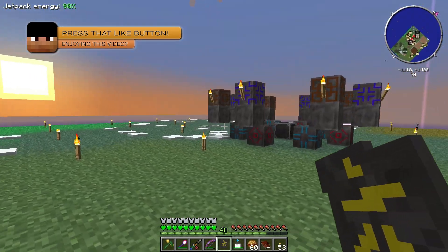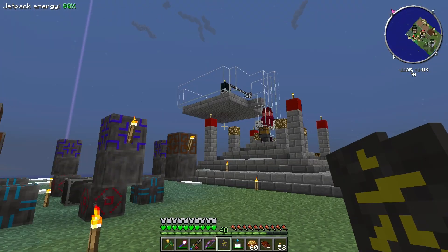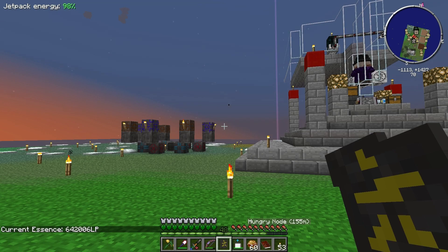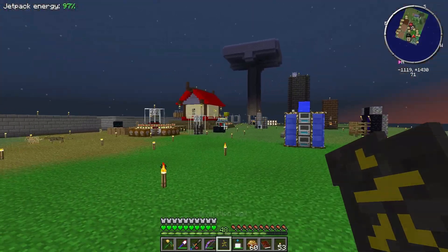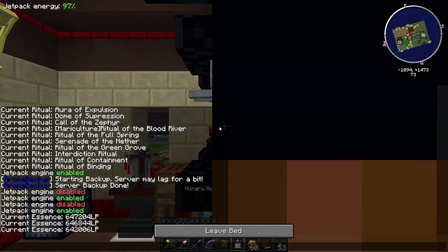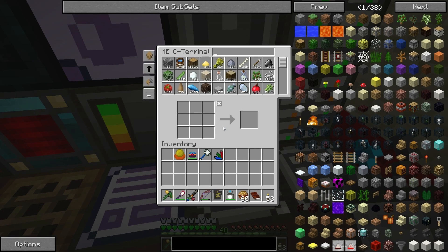Speaking of cool blood magic things, I want to work on the bound shovel today. From what I read on the wiki, it can dig out an 11 by 11 by 11 area of dirt. It costs 10,000 LP from your soul network every time you right-click it, but that is a lot of blocks really fast. I'm very interested in using this to help out with the dirt quest. We need to get ourselves a diamond shovel - we need some sticks and a diamond.